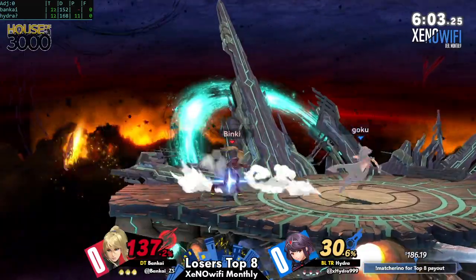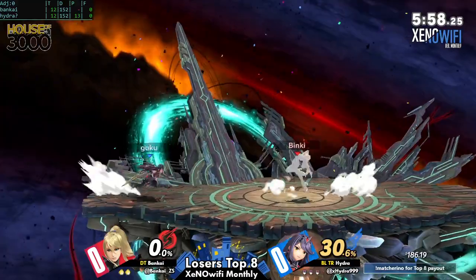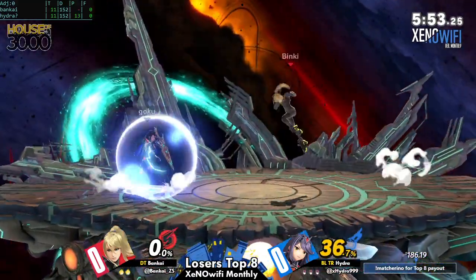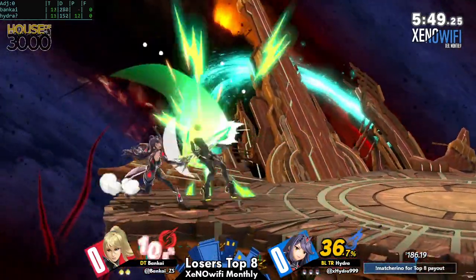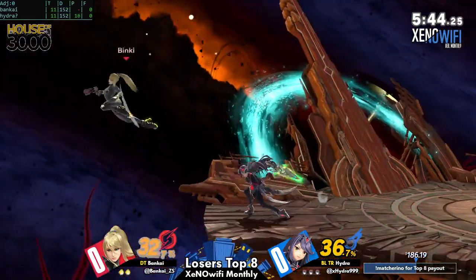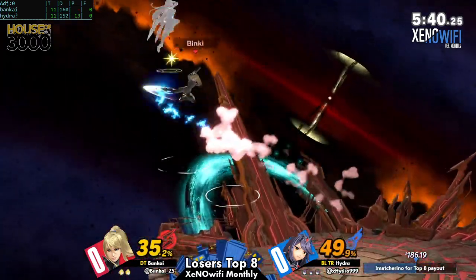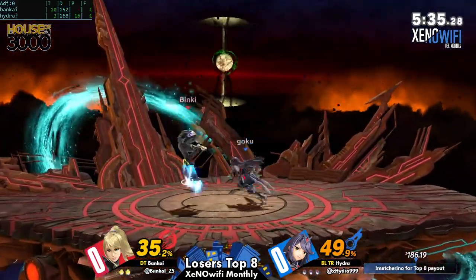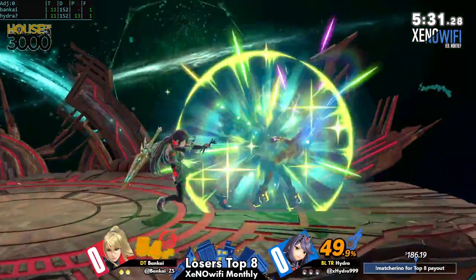Look at the stage dominance that Hydra's showing in the beginning of this game. It's looking a little bit like Snake there with that spot dodge up to take the first stock. I'm really liking the switching that's going on from Hydra. There have been a couple situations where, in order to catch Bankai's landings, he's done a quick swap into Pyra's forward special — the one that throws the flame sword.